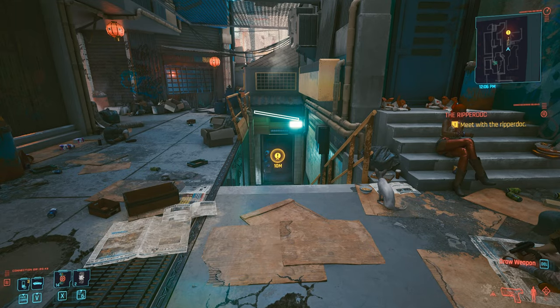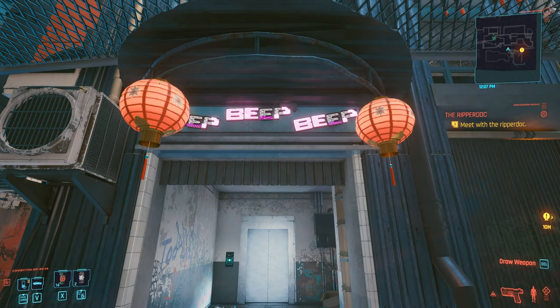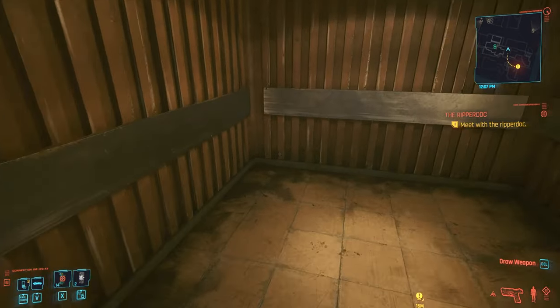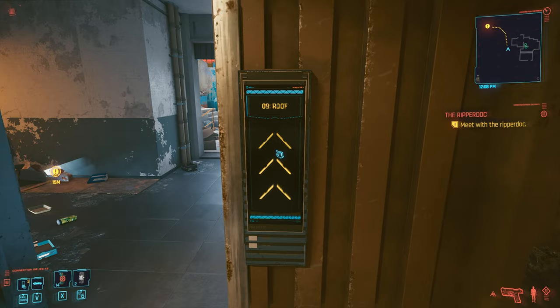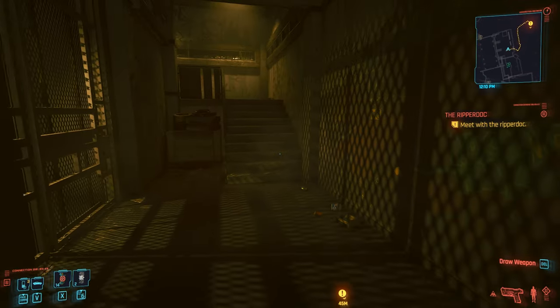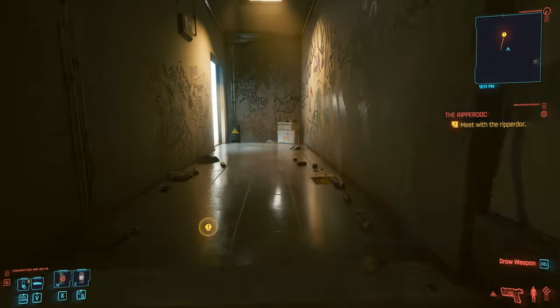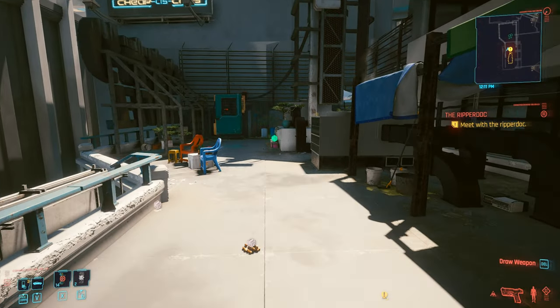But instead of going down the stairs, turn to the left and step under the beep beep sign. Come to this elevator, wait for scanning to complete, press the 09 roof button, and wait for the doors to open. Step out, come up the stairs and up the stairs again, out the door, turn right — and here is our first tip.